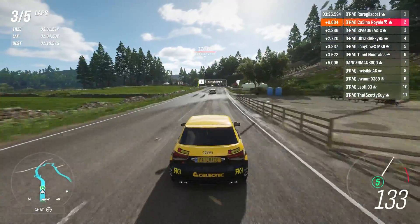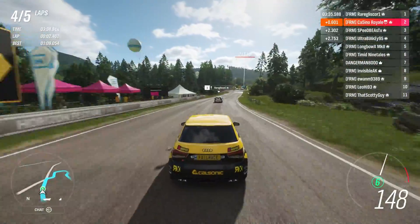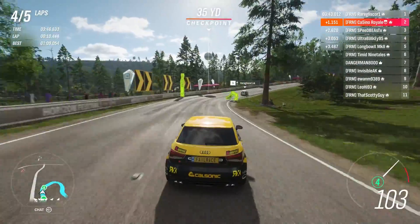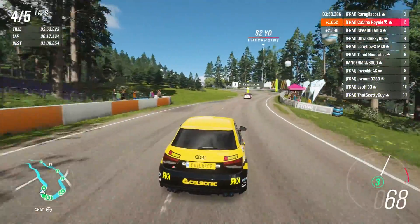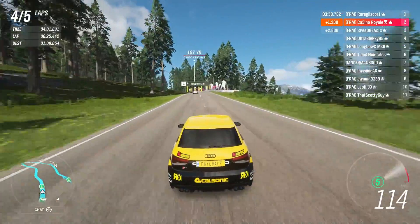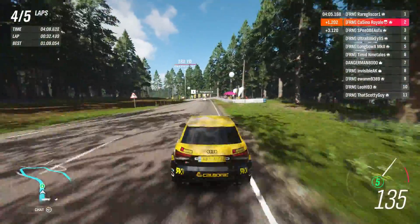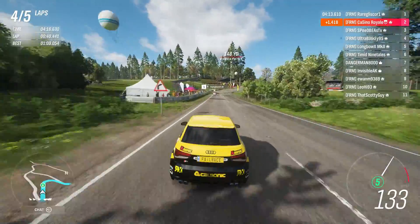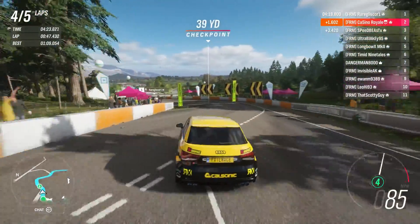By the looks of it, the S2000 is fighting with all sorts of cars back there. The GTO was in that lot and has fallen back. There's a Sierra — Blakey's driving a Sierra Cosworth, which is a fairly good shout. Gliska is playing it a little risky with the checkpoints, just about making them. The DS3 is getting some oversteer — there's smoke billowing from the car, some wheelspin or oversteer from the DS3.